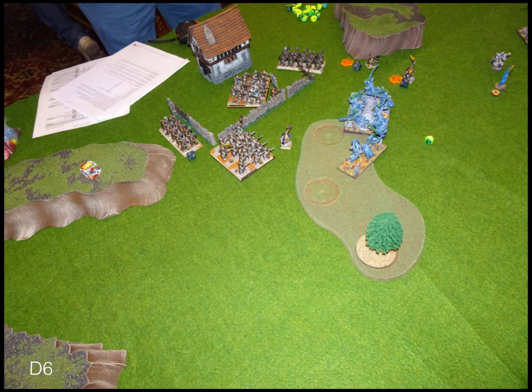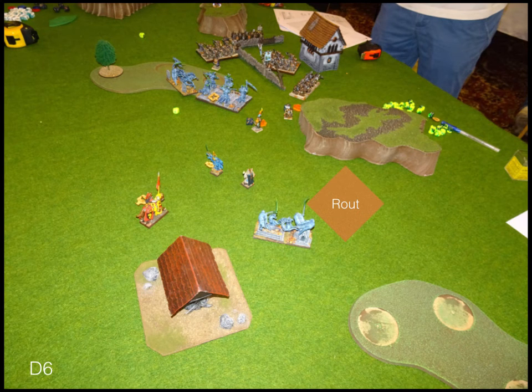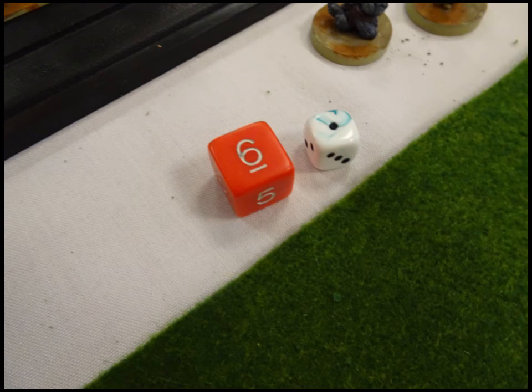Dwarves turn six. There's not a lot I can do — my dwarves are over the scoring line but just enough. His wights are chargeable, but a hindered charge from an iron guard unit was never going to pick up those wights, and it would take me out of scoring. I basically just stand and look at him. We roll off and get a turn seven, which actually ends up being bad for me.